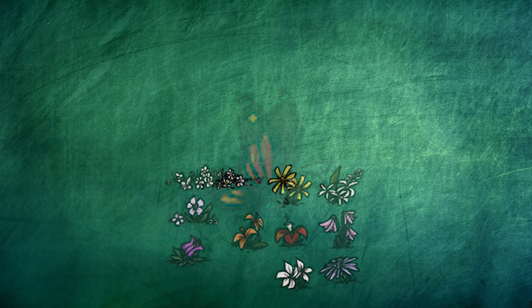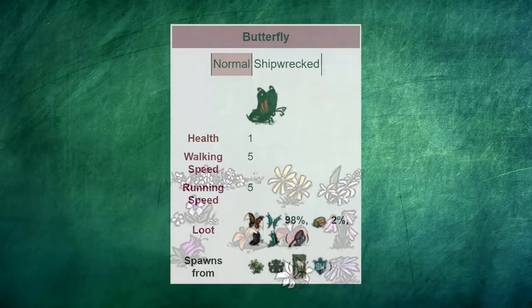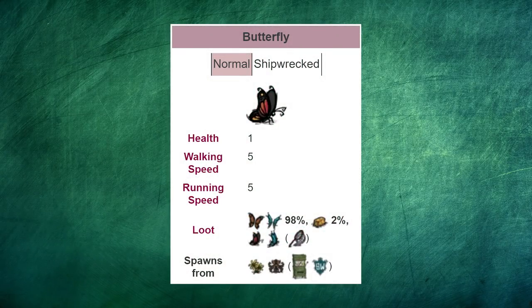Butterflies are great. They spawn from flowers nearby to the player approximately every 15 seconds and will cap out at 4 in about 2 screen lengths. They have 1 HP and on death have a 98% chance to drop butterfly wings and a 2% chance to drop butter.